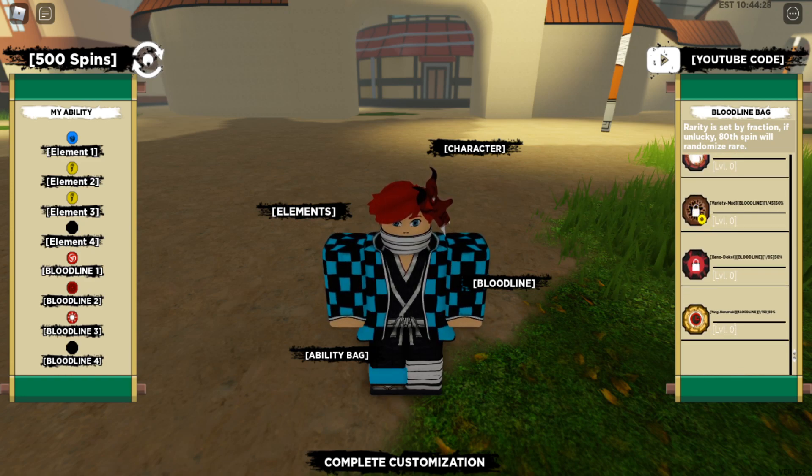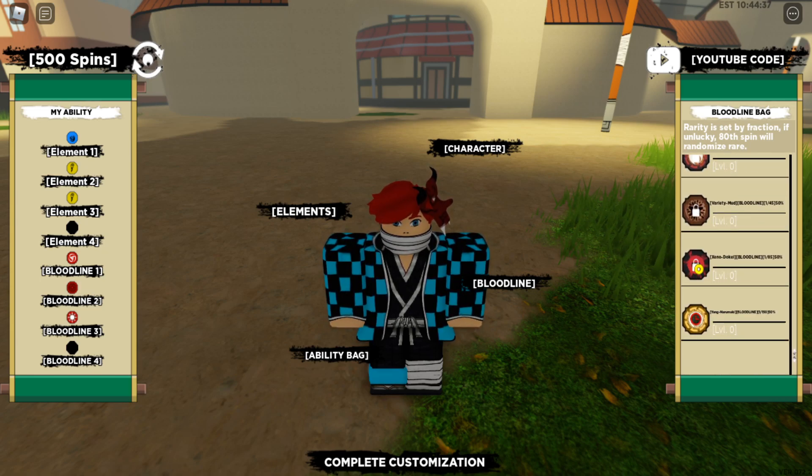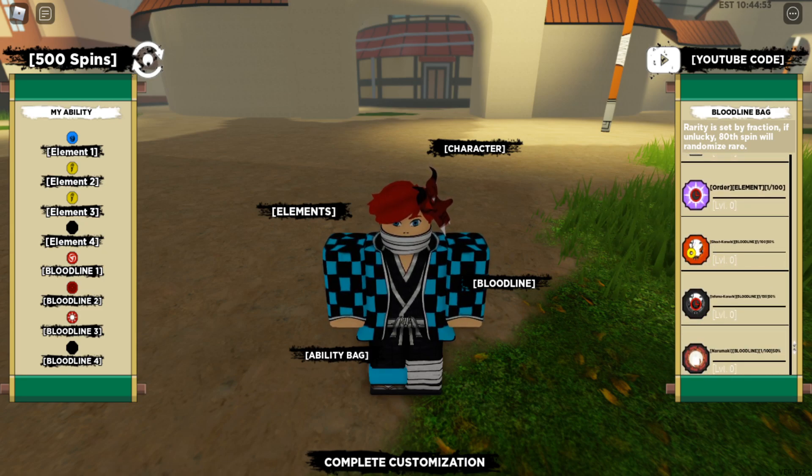And Very Mud — why though? I wonder if it's literally like poop or something, I'm just guessing. We got Xeno Dokai of course, I would not mind getting that. I still don't know if that's a thing for Xeno Ty or what. And what is this — Ghoul Kaneki? Ghost Kaneki? I can't even read it, it won't let me click. That's so weird.